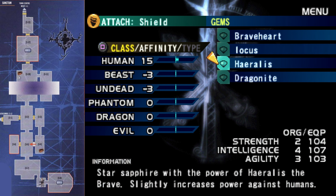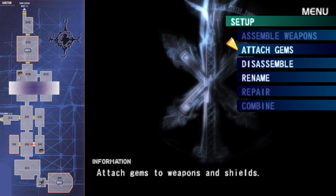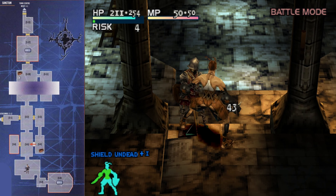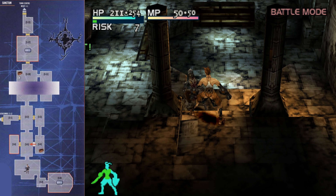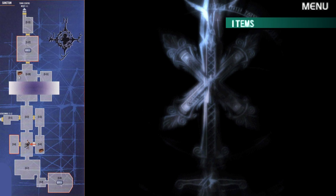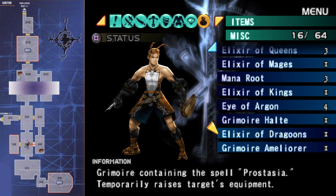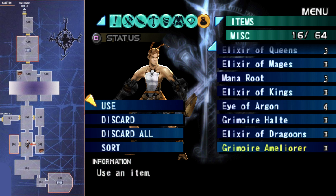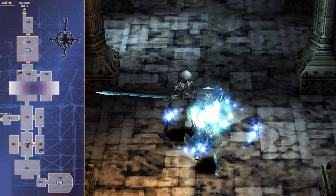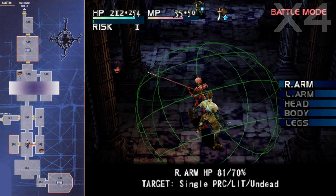Head all the way back to the Corridor of Clerics after you have healed yourself up, and this time head north. Make sure you equip the Soul Kiss again or the enemies on the way back to the Corridor of Clerics are going to be a much more formidable foe. For the boss fight ahead we're going to be fighting a dragon, so I'm going to equip my shield with the dragonite gem — this will increase my power against the dragon.